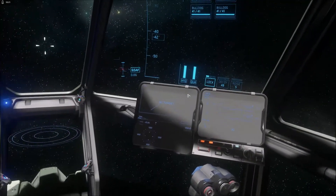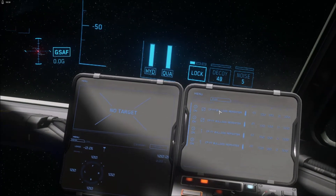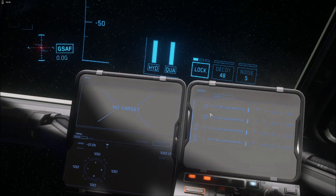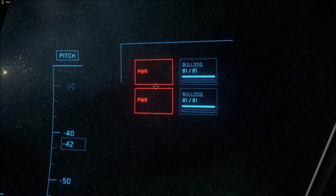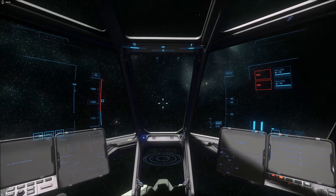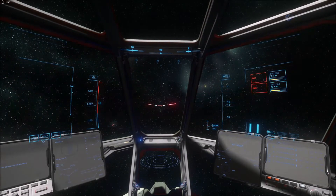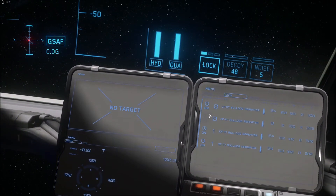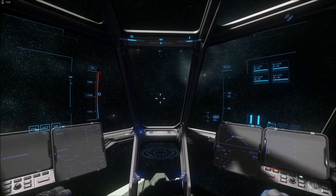The other thing you can do, if you have more than one energy weapon, is manage individual weapon groups. I've got four Bulldog repeaters. If I turn group zero off, I've now disabled two of my four guns. The available charge goes to the remaining ones, so I can intentionally turn power off to some weapons in order to increase available charge to the others. Group zero will not fire at all while group one has double the charge available, because all the charge is going there instead. You can manage your energy pool across all available weapons that way.